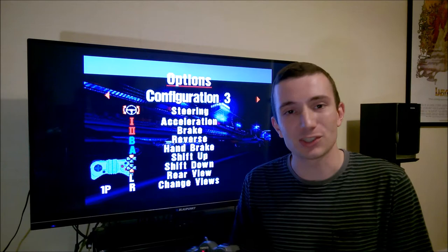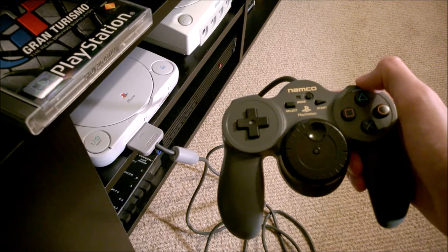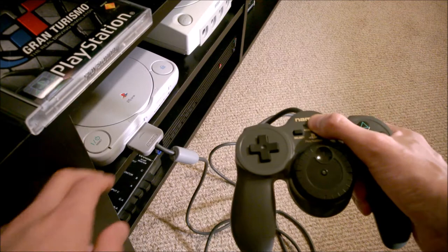If you didn't know that and would like to know how to enable it, I'll show you how now. To enable the Negcon mode, all you need to do is ensure that the wheel is in the central position, hold the mode button on the controller, and then switch the PlayStation on. If you do that correctly, the mode light will flash and you're in Negcon mode.